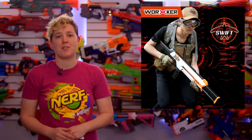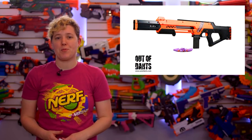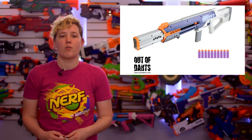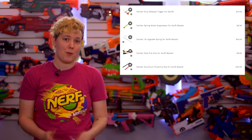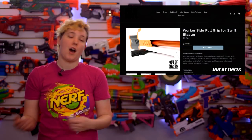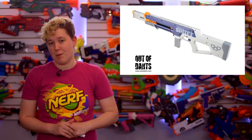If you thought you'd seen the last of the Swift, think again. This high-powered Springer is now available stateside from Out-of-Darts in white, orange, and powder blue. The blaster ships with an upgraded dart gate, mag release, and o-rings for tip-top performance right out of the box. Out-of-Darts also stocks a ton of additional Swift upgrade parts — anything from a side-mounted priming bolt to aluminum internals to upgrade barrels and springs, cheaper than getting it shipped from overseas.